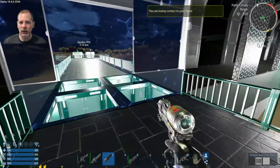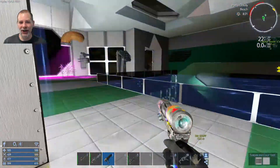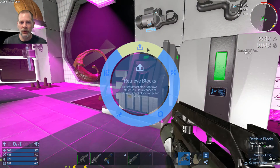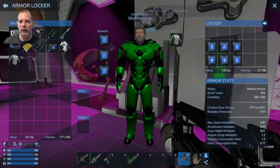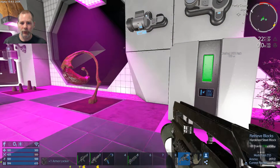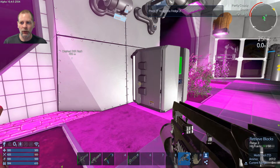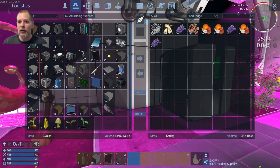We're going to go down here — this is the other thing I wanted to do. We're going to take this out and move this. Let me check — yeah, I have stuff in here. Let's grab the stuff that's in here. We're going to take this block and put a door in here. I'm just wondering if this is going to work the way I want it to — it's 25 degrees outside.